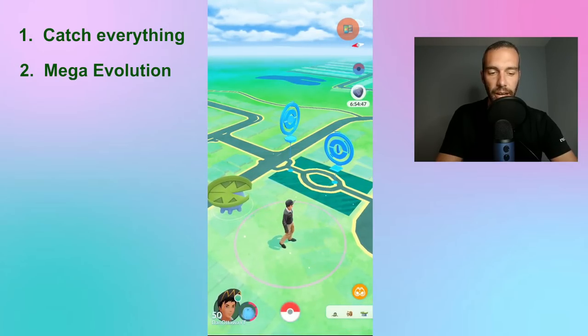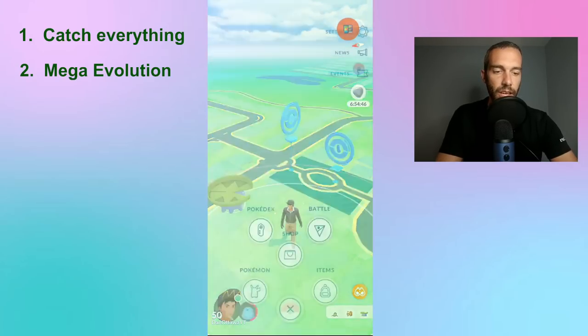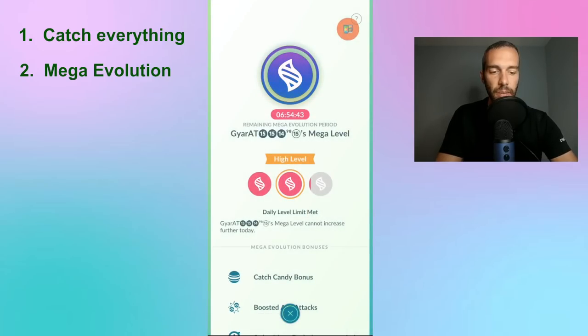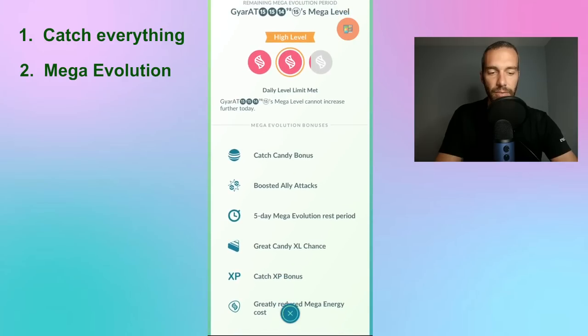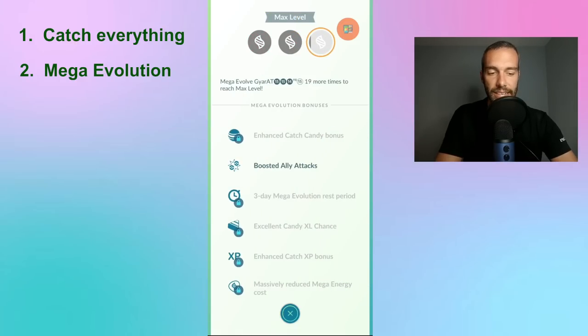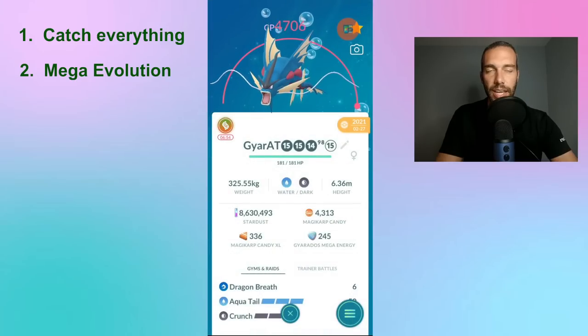With mega evolutions, I try and do multiple per day. When you hit the second level, you get catch candy bonus, boosted ally attacks, a 5-day mega evolution rest period, great XL candy chance, candy XP bonus, and greatly reduced mega energy. And when you hit the top level, you get excellent XL candy chance. This is how I have been getting XL candies.